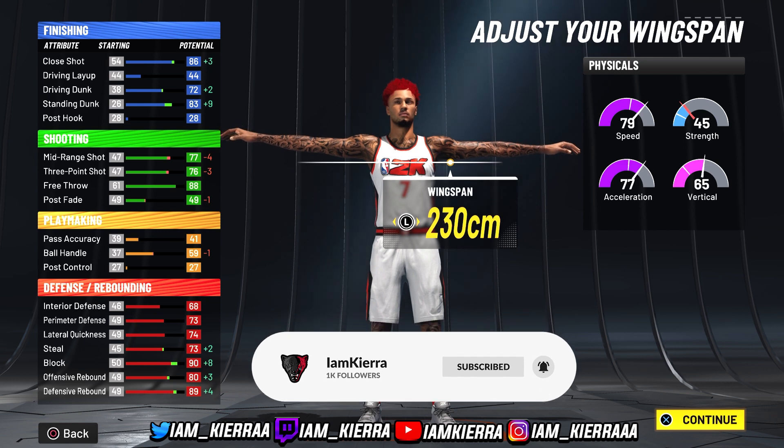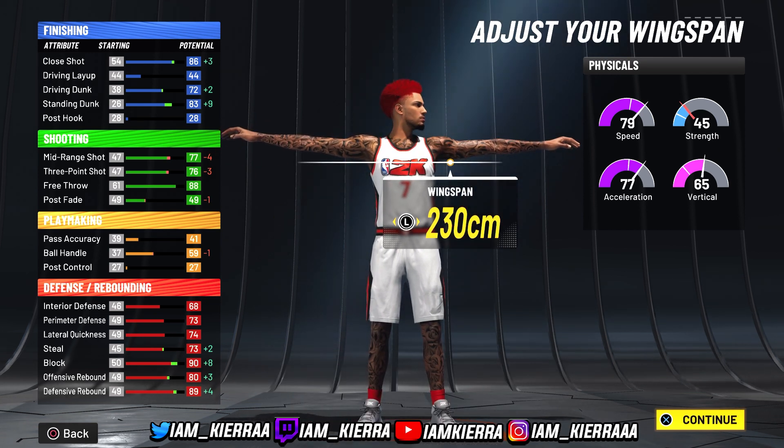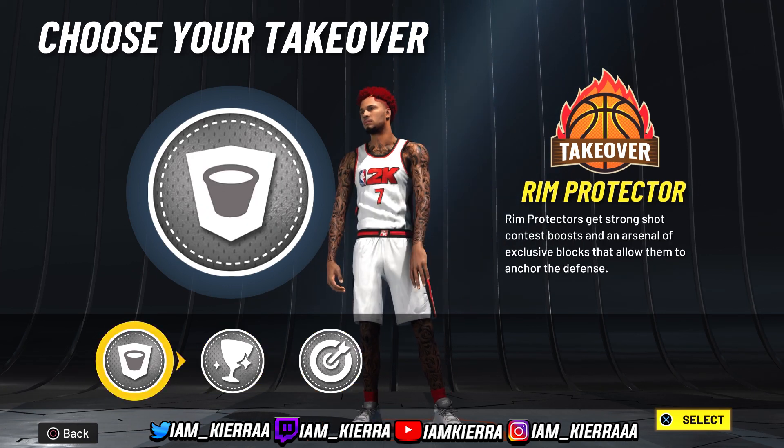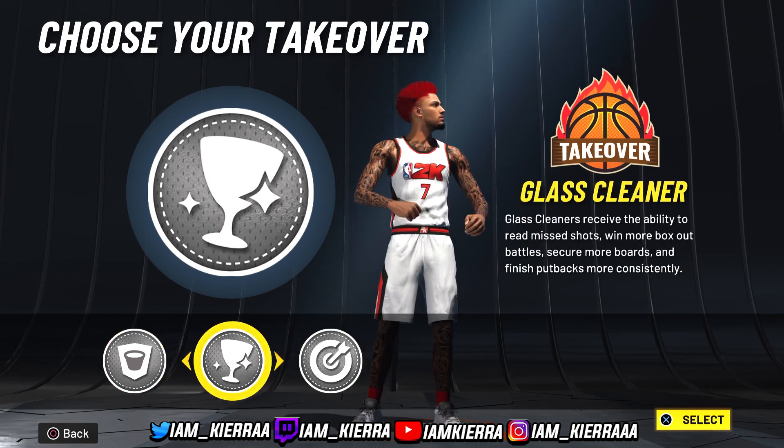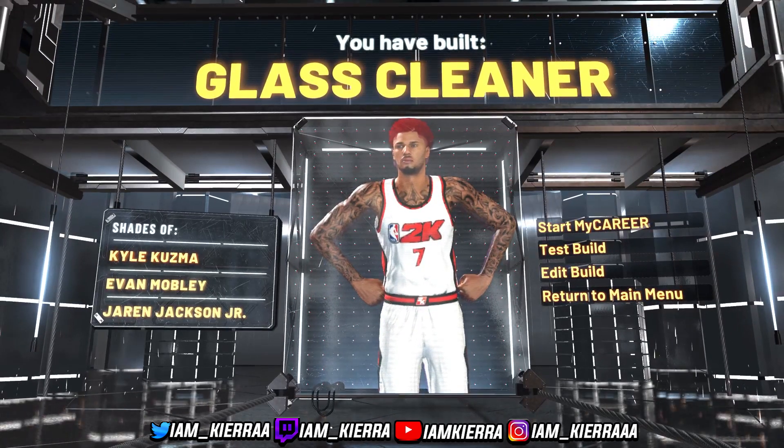You'll have an 87 speed and 85 acceleration, so that's not bad at all. For your takeover, you can choose whatever you like, but for this build I'm going to go with the glass takeover. And there you have a glass cleaner build.